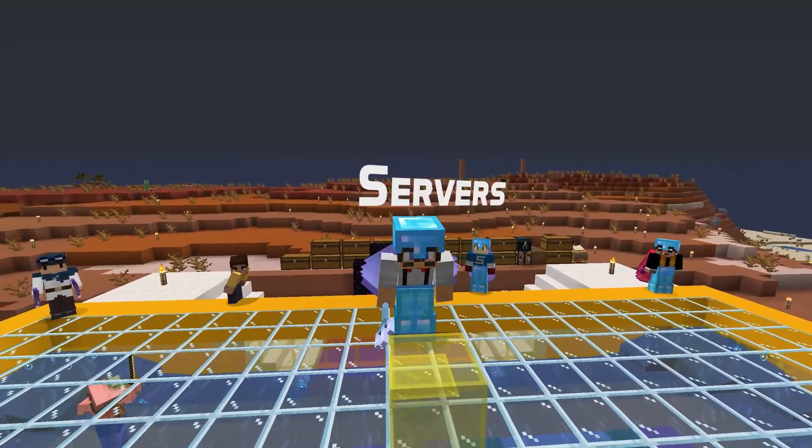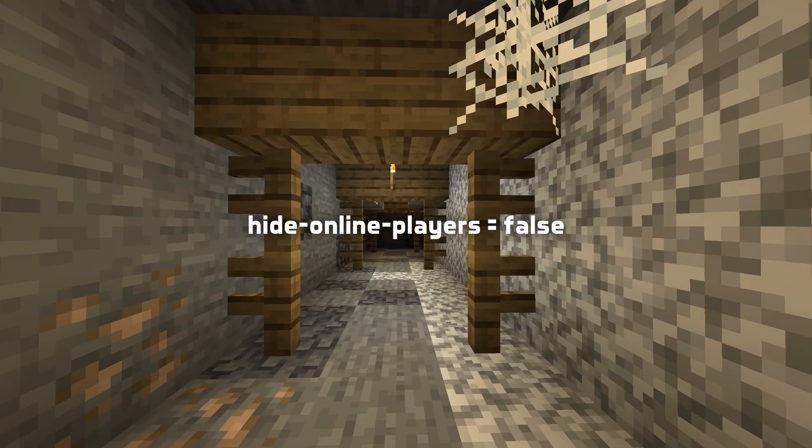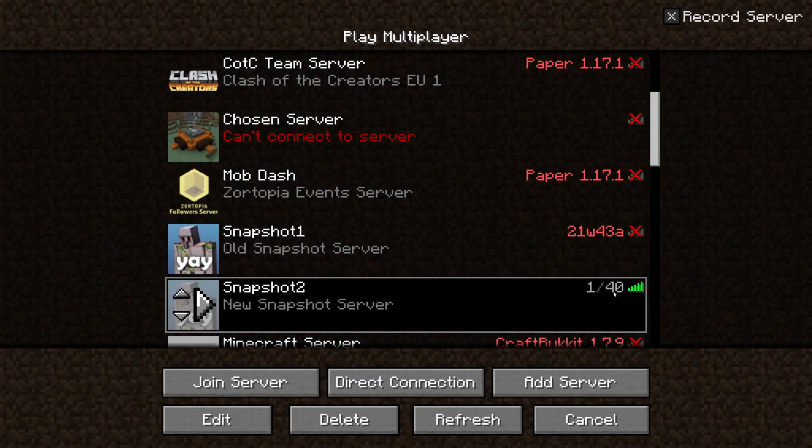It's a new server.properties entry called HideOnlinePlayers with the default value false. If it is set to true, the server will not include any players in the status replies. In-game, that means you'll still see the player count on the server list tooltip, but you won't see any player names.